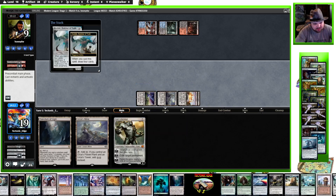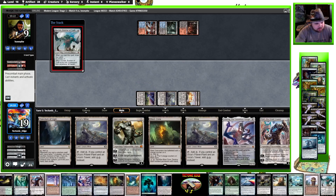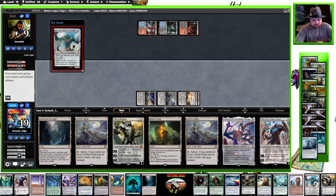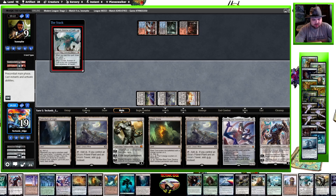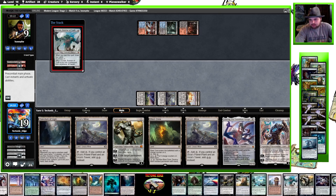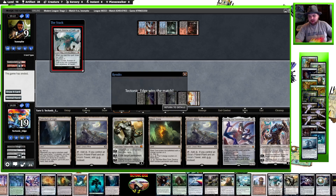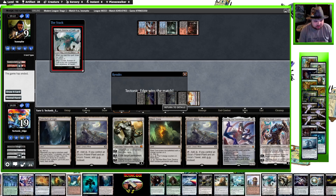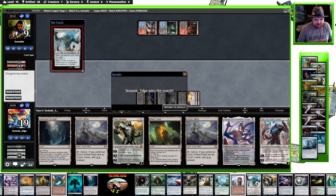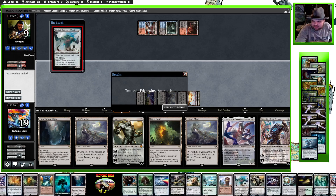I don't believe they have any way to ever beat a Kozilek, and especially not another Blast Zone, Ulamog, double Karn. And there's the scoop! Interesting game right at 12 o'clock. I could have played a little bit faster to get it out by 12, but it'll do. Let me know what you think. Thank you for watching — Tectonic Edge, signing out.